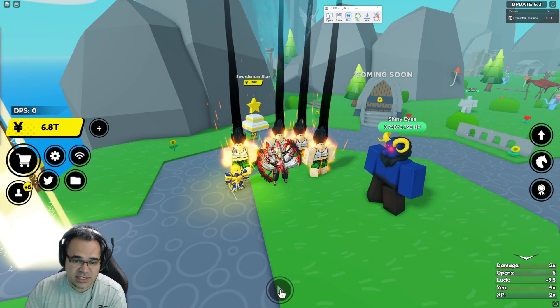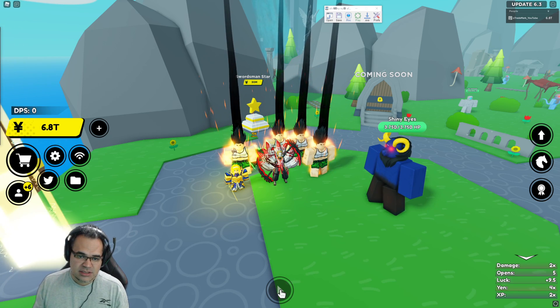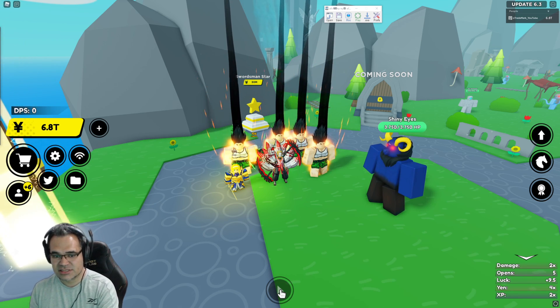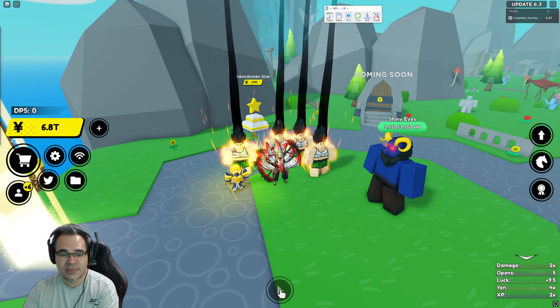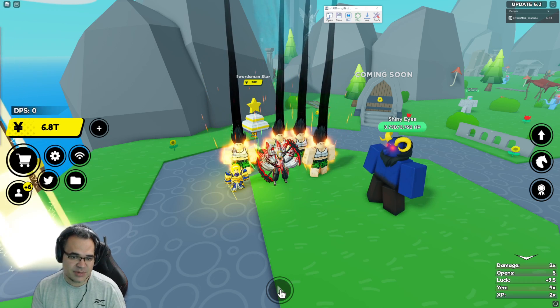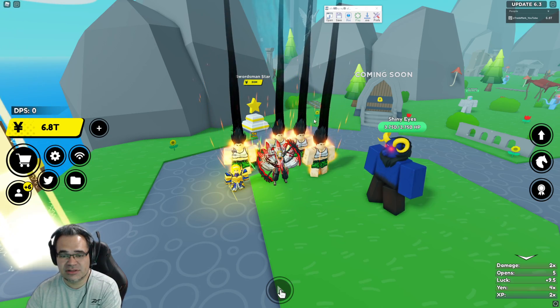Hello there, I'm Trent aka O-Trademark, and today I wanted to show you guys some advanced tips and tricks on using Tiny Task in Anime Fighters. Tiny Task is a macro program which allows you to play your actions back, and I really wouldn't even play this game if it wasn't for it. It takes out so much of the monotonous grinding, and the developers have confirmed that you can use Tiny Task — it's not bannable. You can also use software auto-clickers, so don't worry about that.